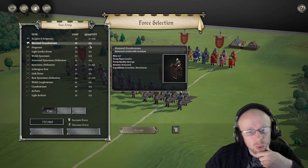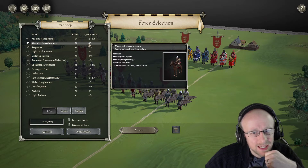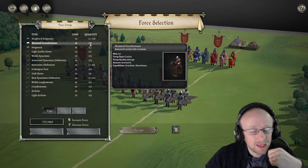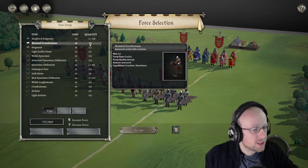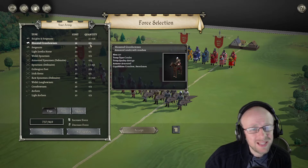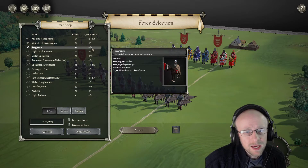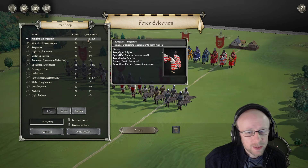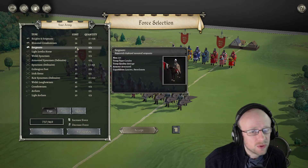We're allowed one unit of mounted crossbowmen, which I do like — they harass well. They are armoured cavalry, and the best thing is they are also swordsmen, so not just a basic soldier. At 36 points, but at the same point cost we can also get a lancer-swordsman unit of 120 men: separately deployed mounted sergeants. I think the knights and sergeants listing is distinct from that, and remember the knights and sergeants can actually dismount, though as a smaller unit.